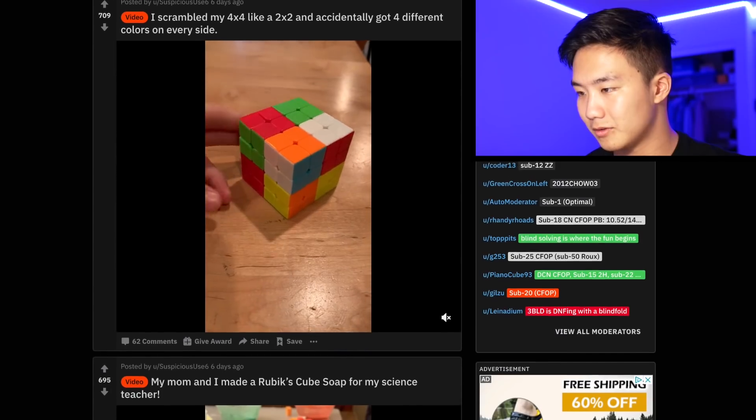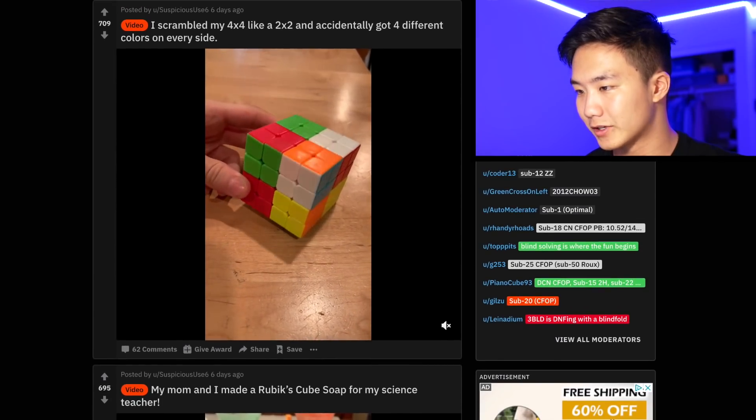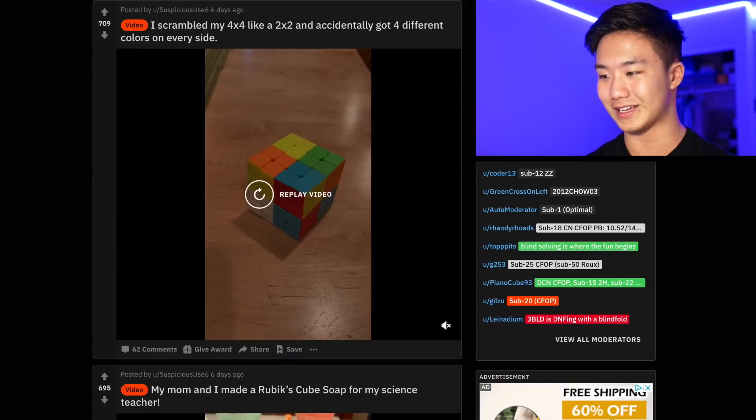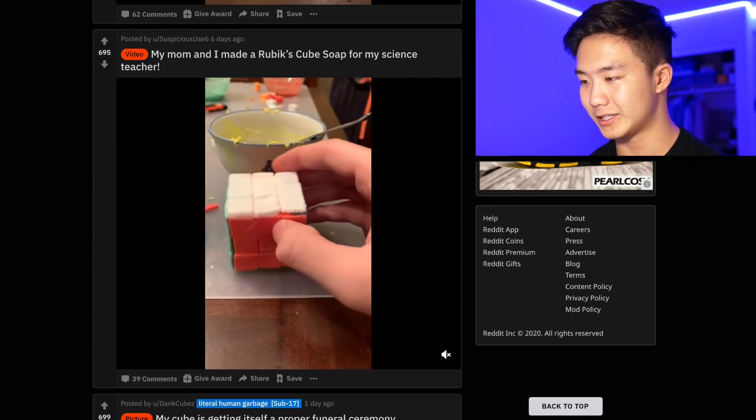I scrambled my 4x4 like a 2x2 and accidentally got four different colors on each side. Okay, that's actually pretty impressive. So if you're trying to do a 2x2 solve, then that means you just have nothing to go off of, right? If you use like Ortega or something doing that first side, you would have to completely guess which side you start on. Whenever I'm doing 2x2, I always feel like there's at least one side with two colors I can go off, but nope, this one just has nothing to go off of.